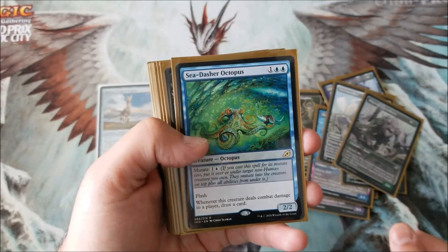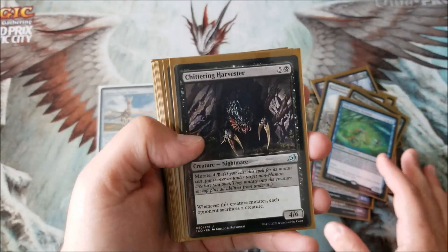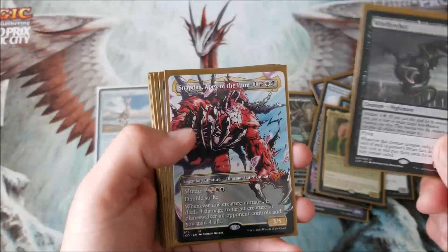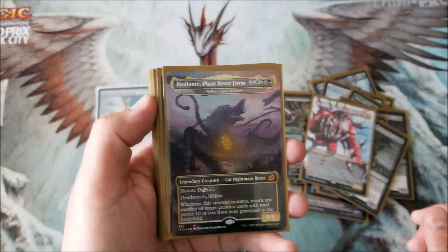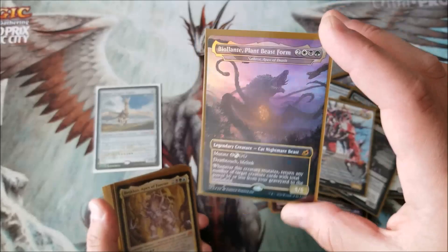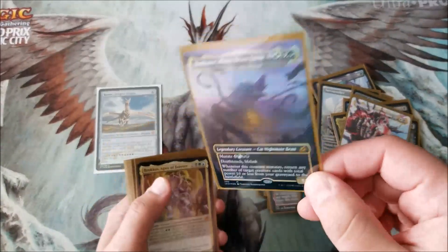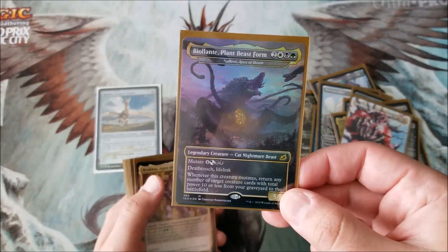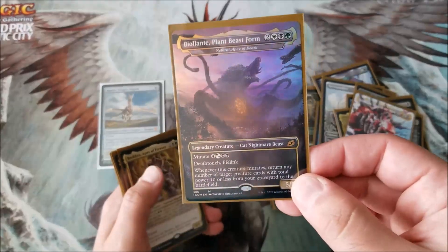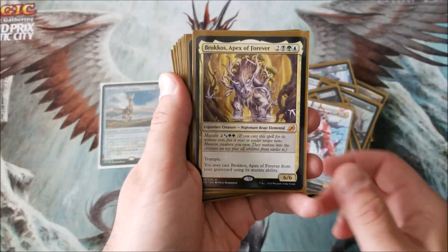Migratory Greathorn, Ixidor, Sea-Dasher Octopus — one of my favorite full arts that I don't own yet — Chittering Harvester, I need to get the full art; I don't think this comes in full art, I wish it did. Illuna, Vadrok, Snapdax — I'm not a fan of the Godzilla artworks so I am going to be looking to get rid of this soon and pick up the full art versions. I want to pick up all five of those full art mythic mutates. I'll probably trade this away — I know it's probably pricey, it's a box topper and it's foil, but first off I hate foils, second off I just don't like the Godzilla art. Brokos, Vadrok, Illuna.